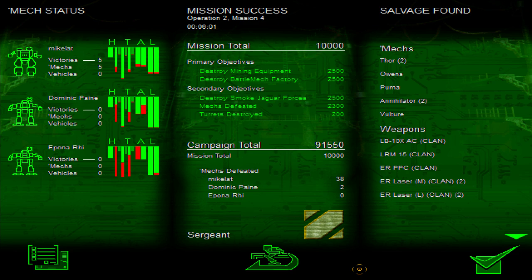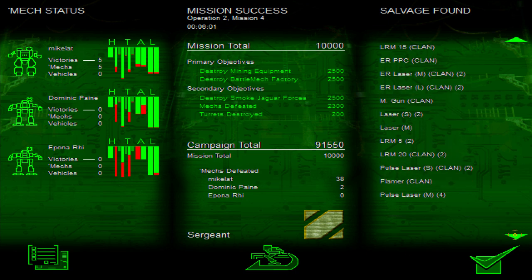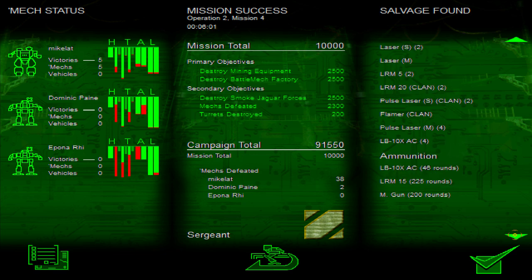Extremely good salvage, Damocles-1. Can't ask for much better than a clan factory. We might ask for a working dropship — I'm working on that. In the meantime, Epona's earlier scouting has pointed out several good routes to the next operations area. You'll have to pick up salvage. I don't remember signing on for the walking tour of Tranquil. Am I happy to be here? You bet I am.